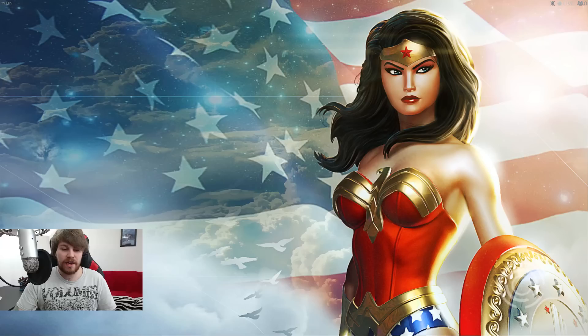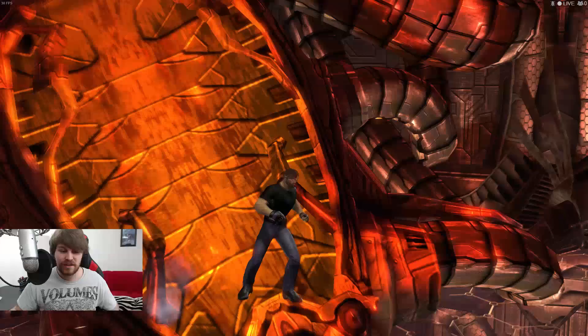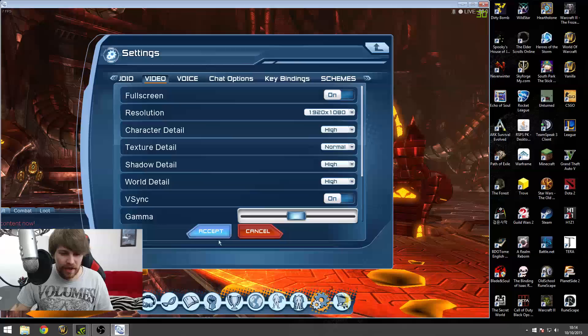So the basic story of this game is this douchebag called Brainiac is coming to conquer the earth and Lex Luthor comes from the future and releases these nano things in the atmosphere which will turn normal humans into superheroes so we can prepare for the invasion and basically stop it. That's the basic backstory.